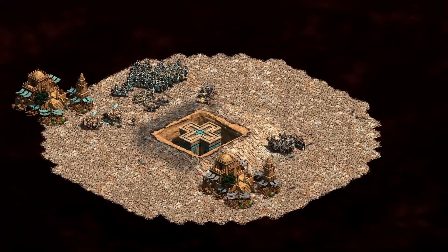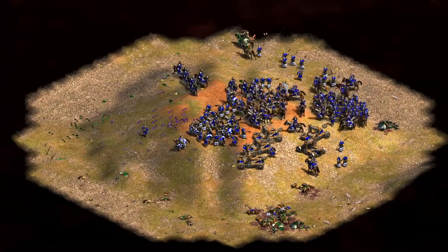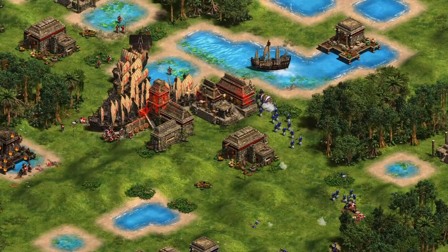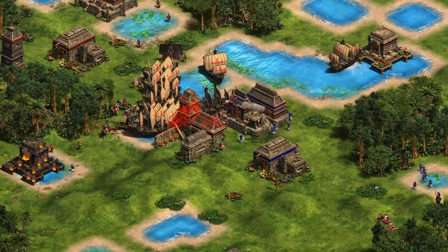The map will continue to compress until only one champion remains. To claim victory, you must defeat all enemy units and buildings left on the map, or wait for the corruption to do it for you. With limited supplies and time, focusing on your civilization's strengths and timing your attacks will be key.